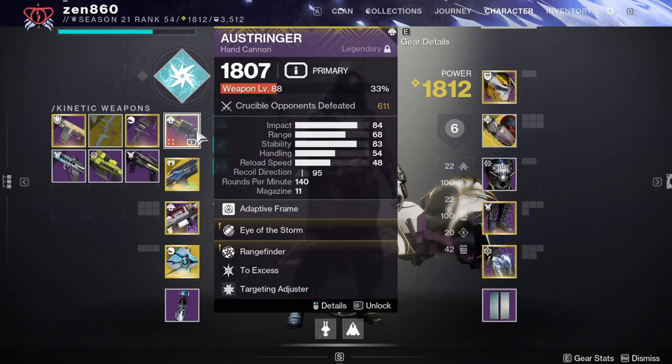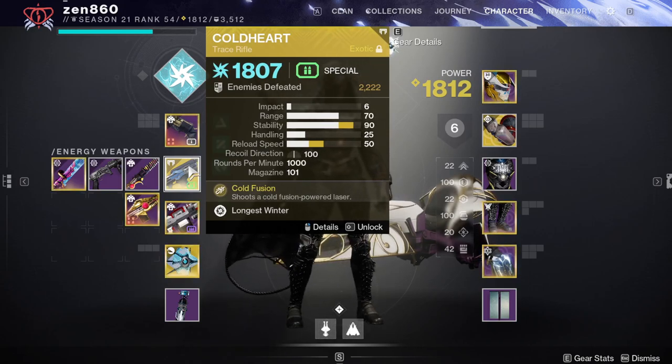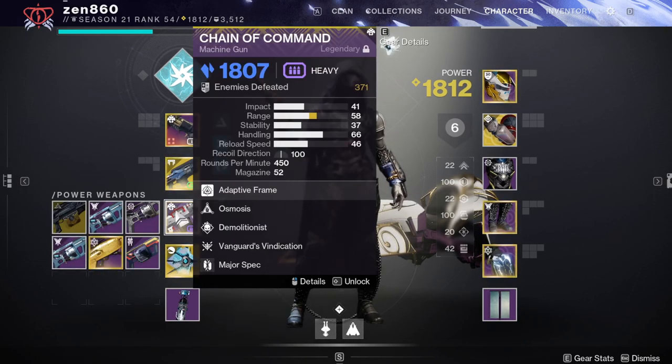The Hand Cannon is here due to its stunning Unstoppable Champions. Coldheart is here due to its heavy build synergy and heavy damage, and also the fact that it stuns Overload Champions this season. The Machine Gun is here due to that heavy build synergy and the fact that it does crazy damage to bosses and champions due to Osmosis, allowing it to take advantage of the Arc Surge lasting all season.